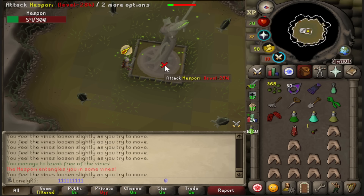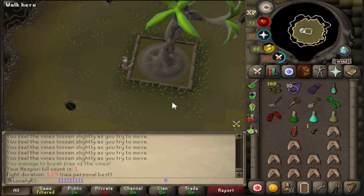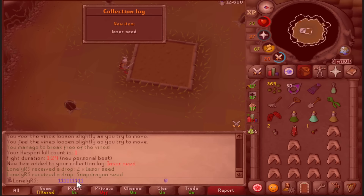This is something I actually have yet to do on this account, and the time is going to be absolutely terrible because I forgot to bring darts or something to tag the flowers, but that's alright. 129 is really terrible. Well, let's see what we get from it. Guaranteed collection log slot. Two Iasaur seeds. Hey, a Snapdragon seed is actually pretty good too. That's a pretty good Hispori kill.